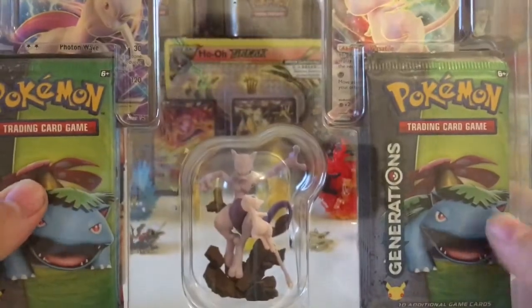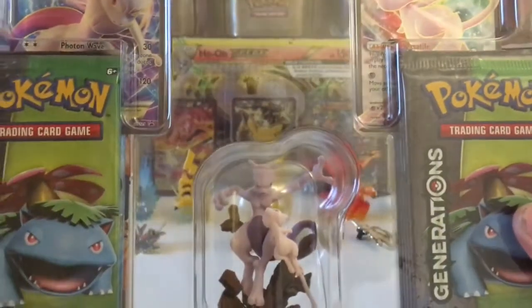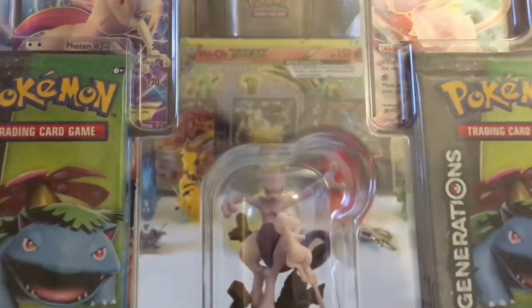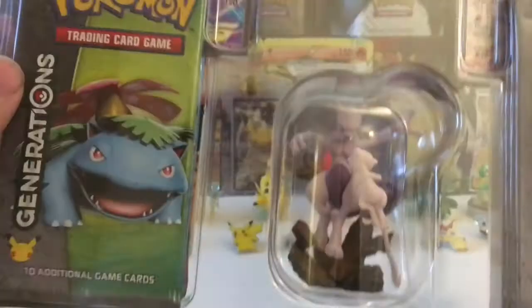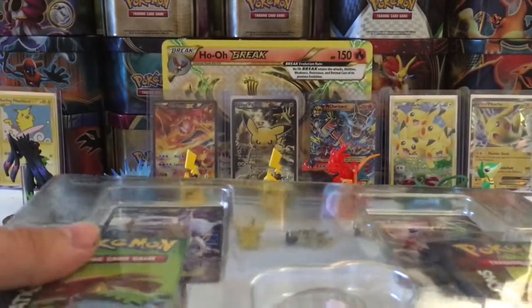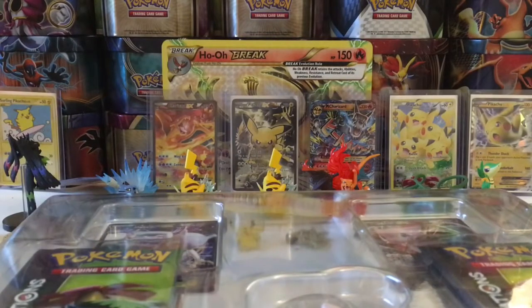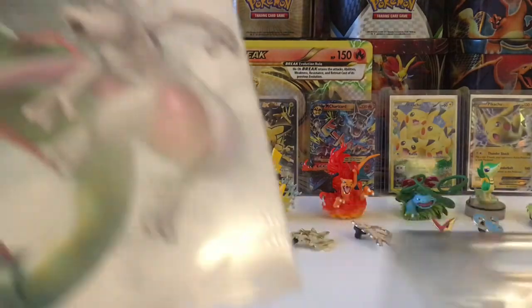Inside here we have a 10 Generations pack, the Mew and Mewtwo EX promo cards which are only available in this box, and 10 packs of Generations. From what I've seen, most stores are only getting three boxes so it's going to be pretty rare. I'll probably be one of the only people to admit this, but I feel like Pokemon went a little cheap on this — they could have added sleeves or maybe 15 packs.